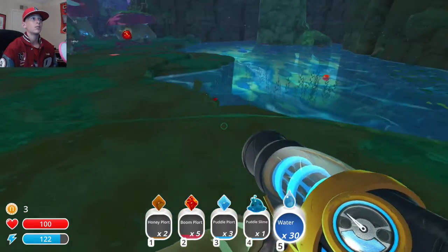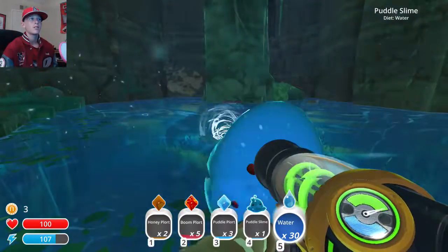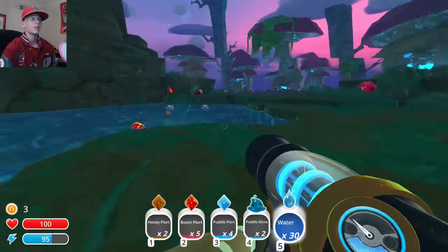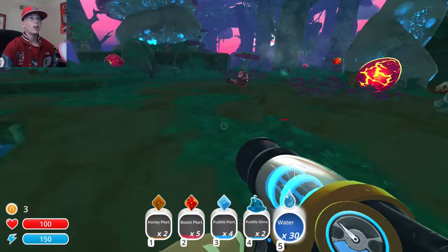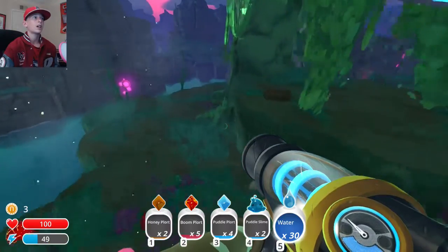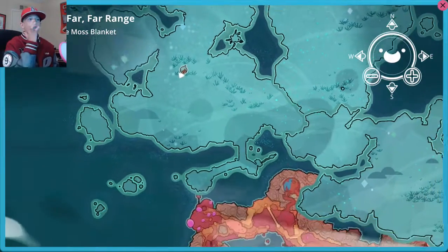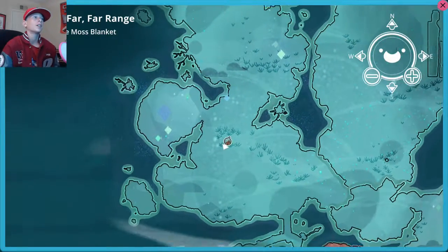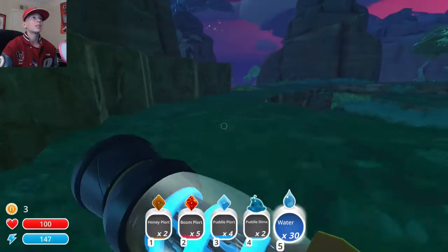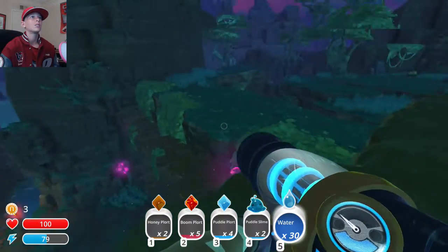Oh, there's another puddle slime. What the hell is that thing? That's an invisible slime. Why do I feel like he's going to attack me? I don't trust you. I don't know what that is, but I don't trust it. So we are in a map — this is a different area. Looks like if we go down this way... which way am I facing now? Okay, I'm facing the right way. So that's the area I came from.